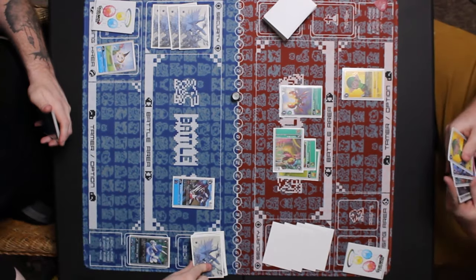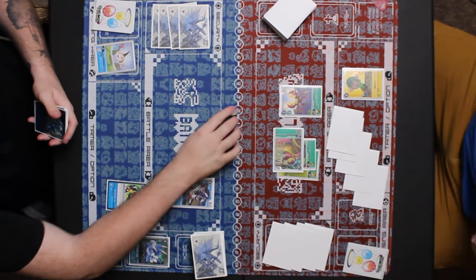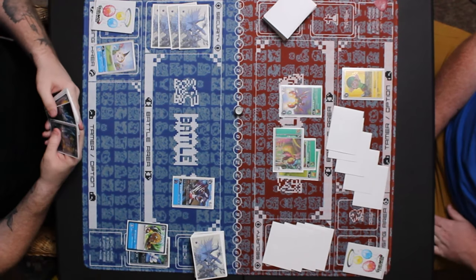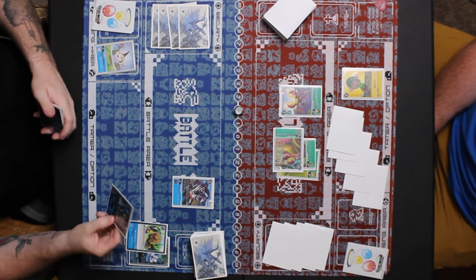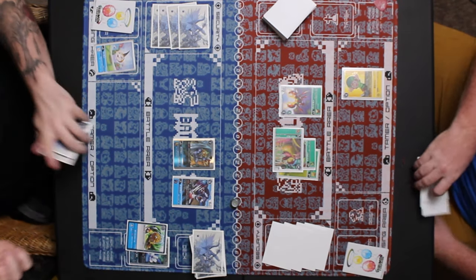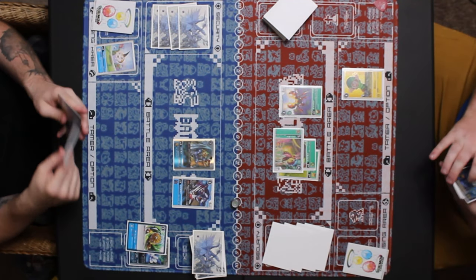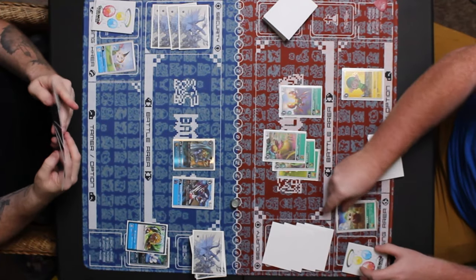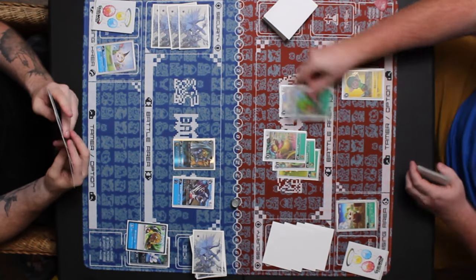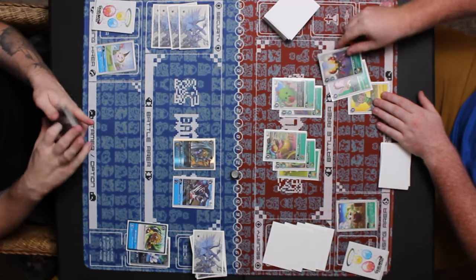Blue draws a Roaring Storm and plays it to draw a card — drawing into a Zudomon. Looks like Zudomon is going to be played for seven to draw two — drawing into another Vegiemon and promo Tai. For a deck that plays sixteen level threes, blue is struggling to find any of them. Green just hatches and evolves Togemon on top of Tentomon, drawing and revealing the top three — not hitting any targets, placing them all on the bottom of the deck.